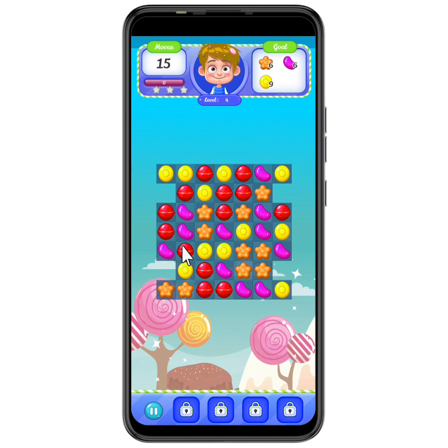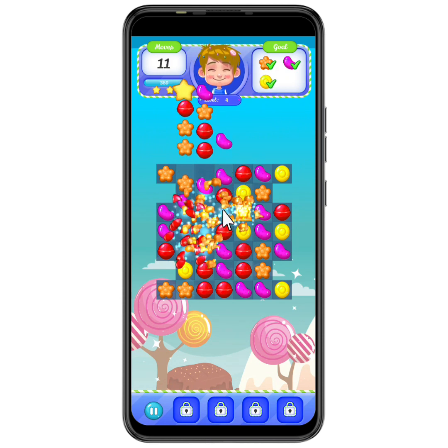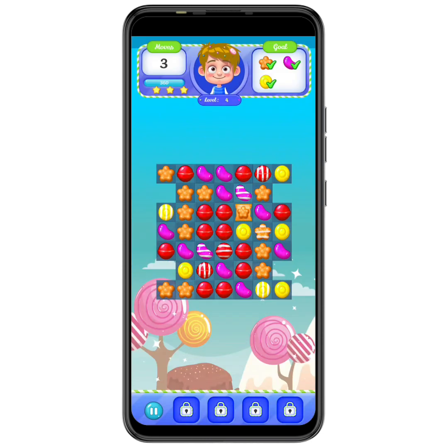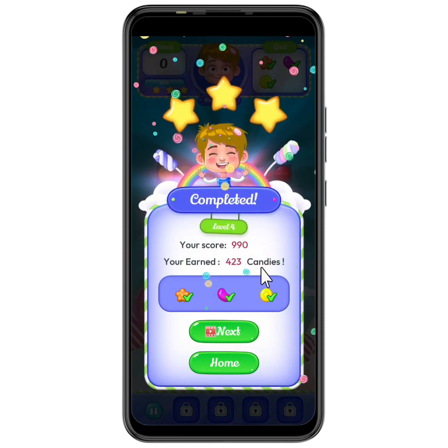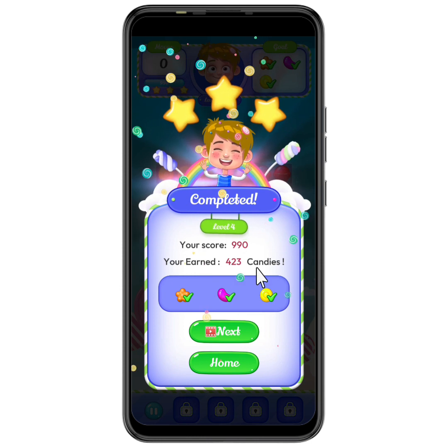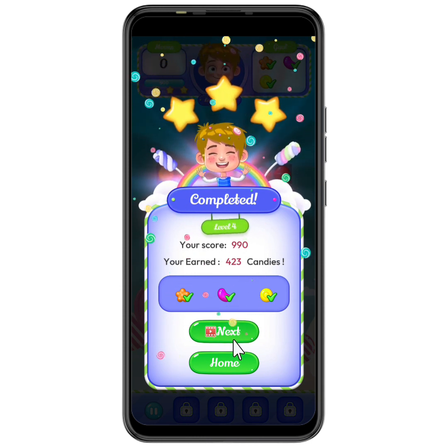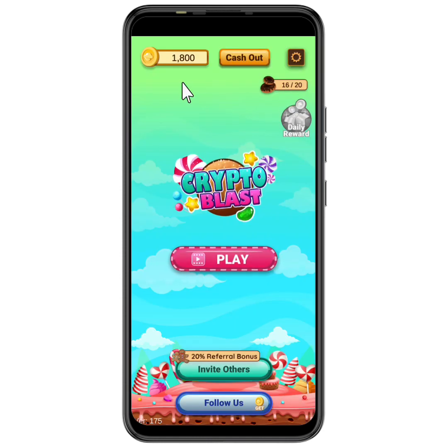You can already see this looks very easy — even a four-year-old could play it. I've already destroyed six of the purple and I'm now targeting the yellow, then the orange. I have already destroyed the orange, and now I'm completely destroying the yellow. I have completed it — that's how easy it is. You can see my reward right here. This is the third time I've played and I'm getting around 400 coins or candies.